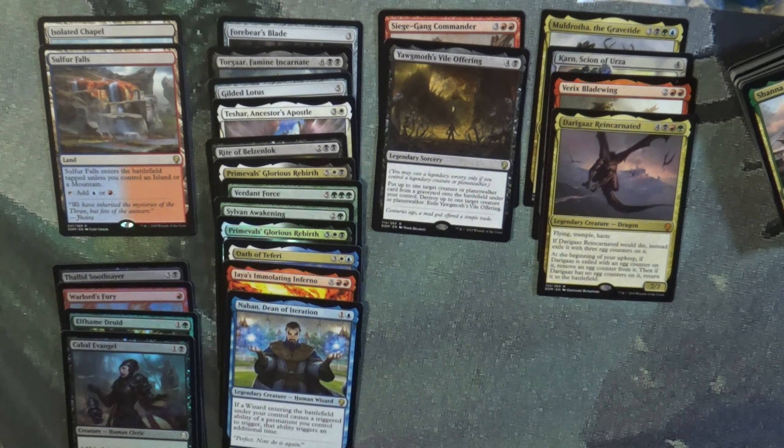Now that you guys know what we're on the hunt for — Rat Colony, that's cool — looking for a Rat Deck. Aven Sentry. If we find each of those before we run out of packs, then I plan to take three of the remaining packs from basically each of these sets.